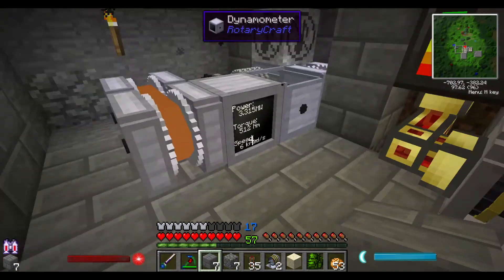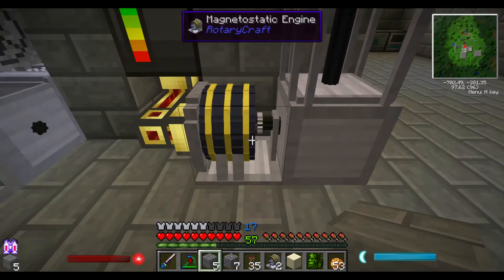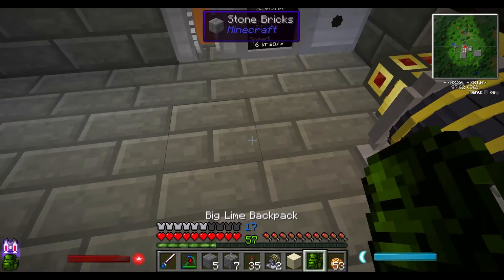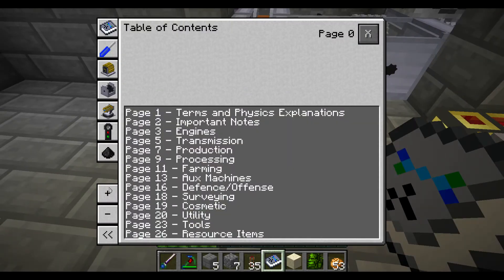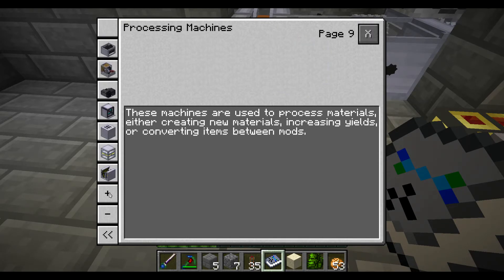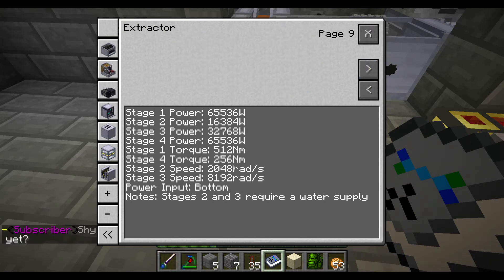Once I get rid of these, I'll go ahead and just close up this wall, this little area. Now, what we can do is look in our Rotary Craft Handbook and find out exactly what power needs we need for our extractor. So if we look in here — there's the extractor. We're going to need 512 torque and 8192 rads.